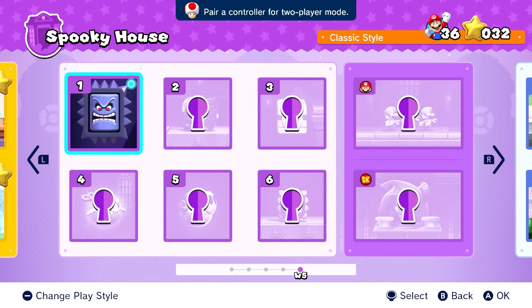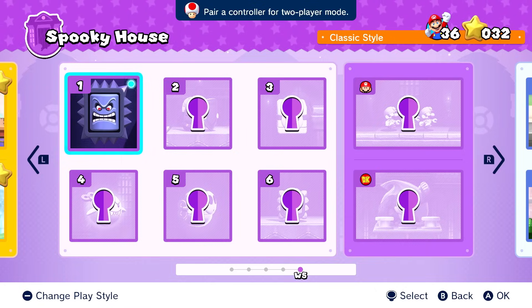Hello ZebraHerd, welcome back to Mario vs Donkey Kong. Today we are tackling World 5, the spooky house, with a big thwomp waiting to squish us here on the very first level. Let's see if we can avoid him and save more of the mini Marios.